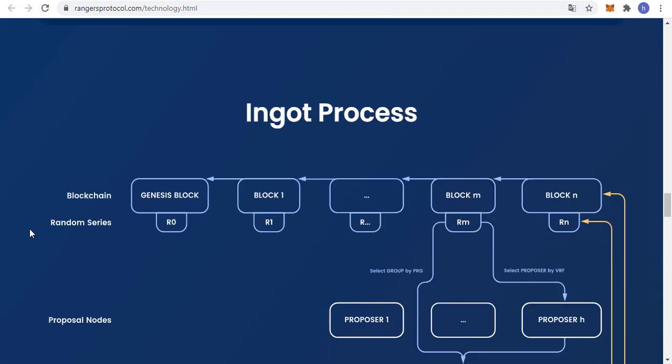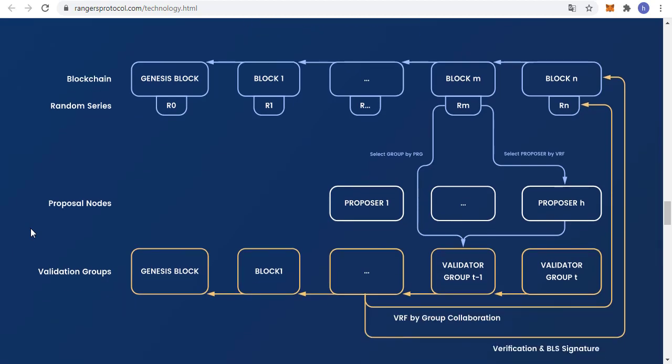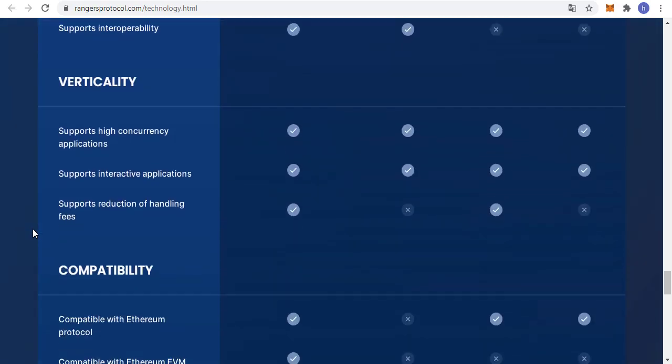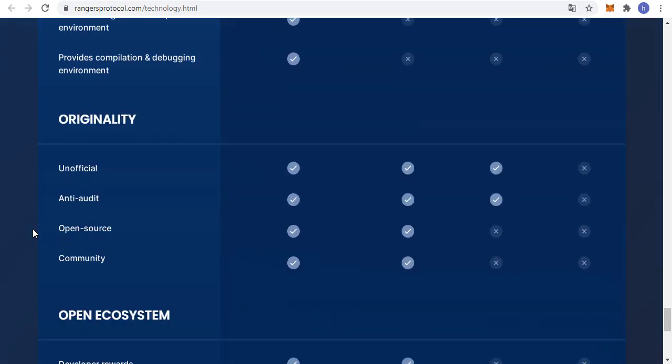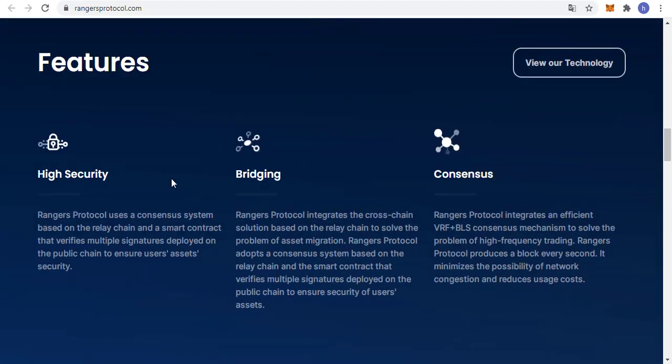The VRF-BLS consensus mechanism safely supports high-frequency trading. RANGERS Protocol uses the VRF-BLS consensus mechanism based on the repose governance method to solve high-frequency transaction issues. It generates blocks through random group formation and random signatures within the group. The security, stability, and speed of block generation can be guaranteed. The possibility of the two joining forces to do evil is significantly reduced through the role division mechanism, and developers do not need to worry about fraudulent transactions. The VRF algorithm guarantees proposal nodes and verification groups' randomness, unpredictable predictability, selection, and concealment.